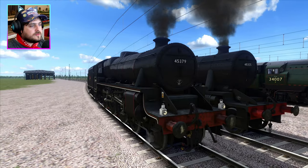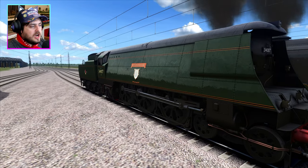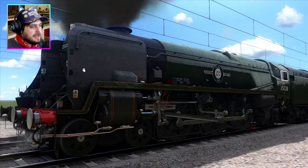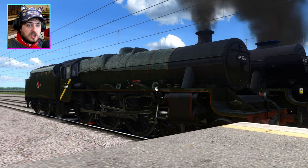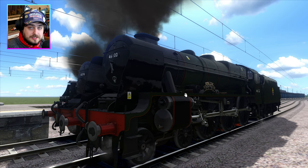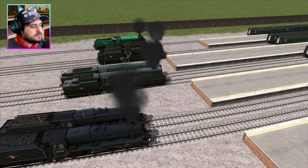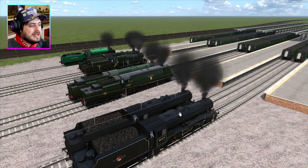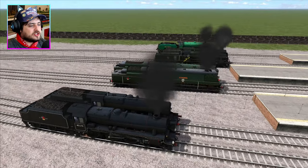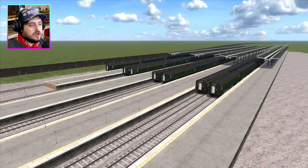The engines we've got are the Black Five and the 8F, a West Country Class Waybridge, a Merchant Navy Class Clan Line, a Jubilee Class Bahamas, the Royal Scott, and finally the Schools Class Cheltenham. So we've got a good selection of trains today. We're going to hitch these guys up to their coaches, program them, and see which train is the fastest going backwards and which is the strongest pulling all these coaches.